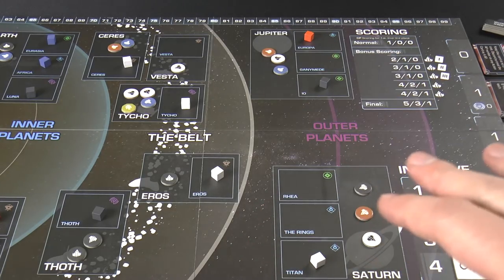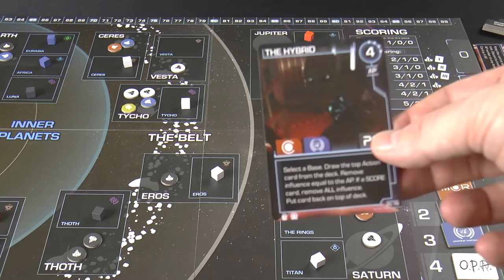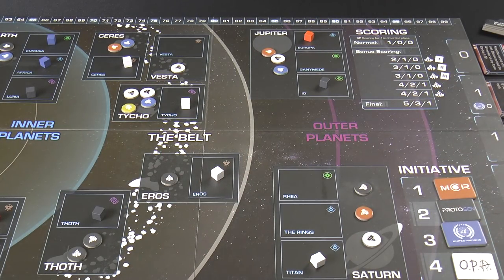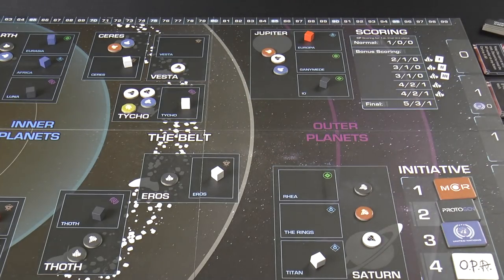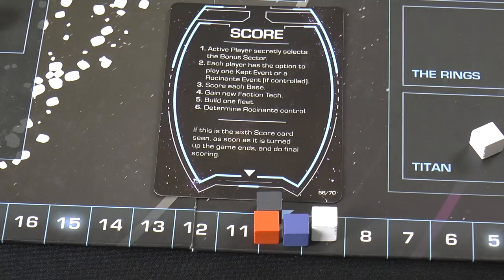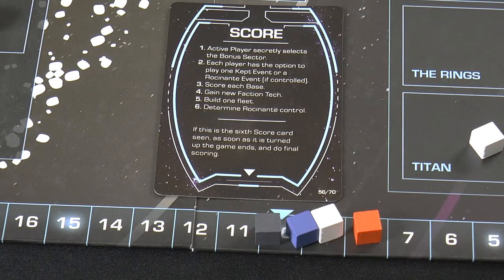Events are basically fancy ways to move influence and ships to where you want them, since your goal is having the most influence across locations. Resources are very tight — you're limited to your influence tokens and ship markers. When a scoring card appears in the row, it just sits there. A player can spend CP to choose it and trigger scoring; if nobody does, it slowly moves down the row until someone picks it.